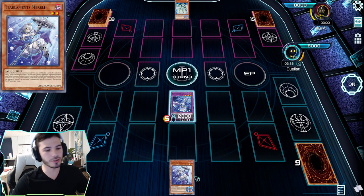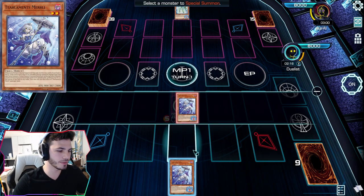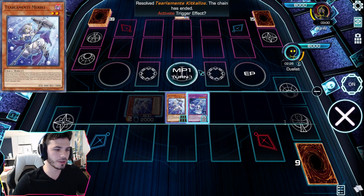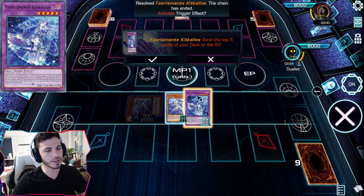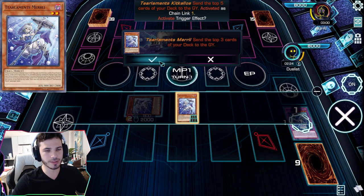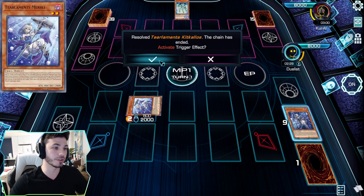You could send Merle to the graveyard or your hand — it doesn't matter, because Kit Kolos is able to pop herself to bring Merle out of the hand or grave. When this occurs, you're able to activate both their effects. You want to activate Kit Kolos first, just in case your opponent decides to attempt to negate something — you're still going to get to mill five instead of just three.